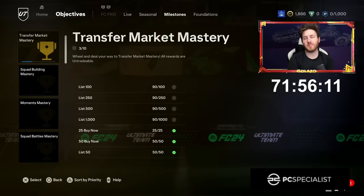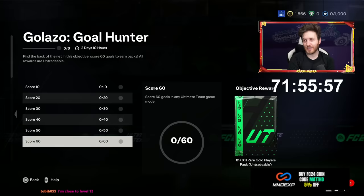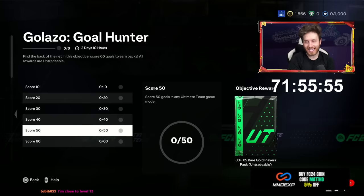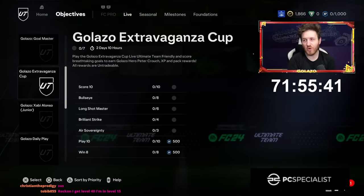I just got a milestone completed for the transfer market — that's 1,500 coins, that's huge. We need to get all of these massive packs done: 81 plus 11, 83 plus 5. This is really easy, you can do this in like 20 minutes of Ultimate Team. So right now I'm going to get this done, maybe pack an icon, and then we're good to go.